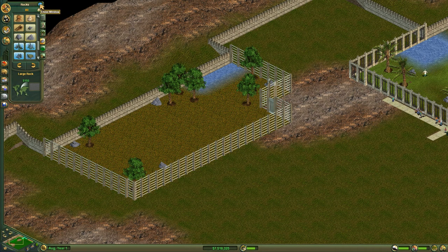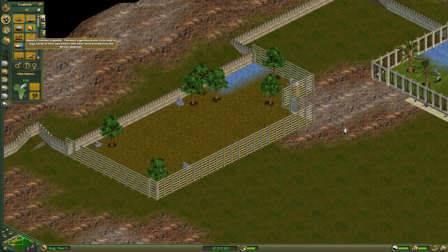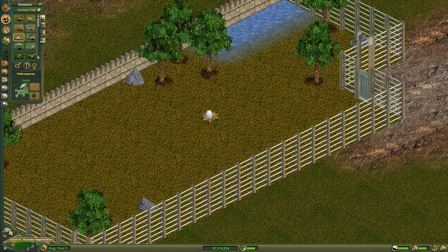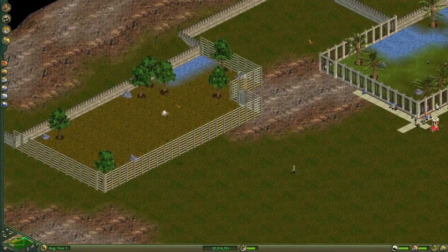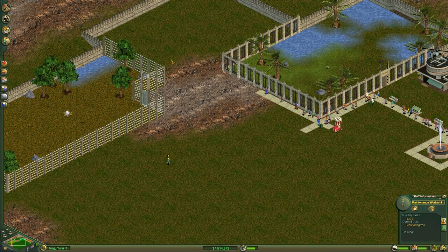Some more stuff is being completed. Let's go ahead and hire another scientist — we'll just drop him out there. Then we'll go ahead and put one of our dinosaurs in. We're going to try a Plateosaurus. We can see that the egg is nice and large, so this is going to be quite a large dinosaur. We might actually have to make this exhibit a little bit bigger for him, but we will see. Let's zoom out and see what our scientist is doing. Our maintenance worker is monitoring the zoo from way out here, so I'm just going to stick him back over here.